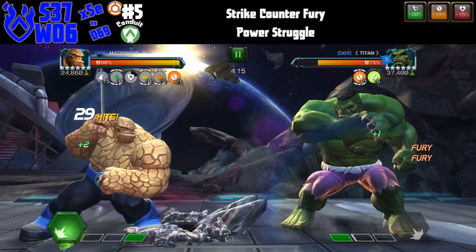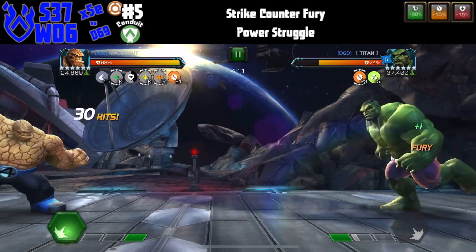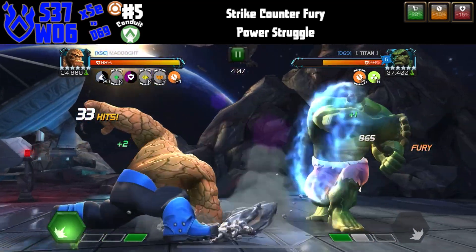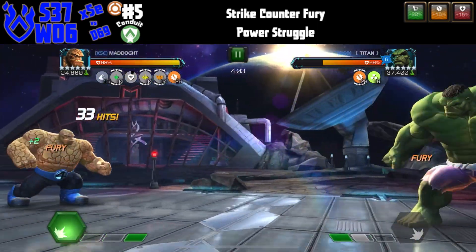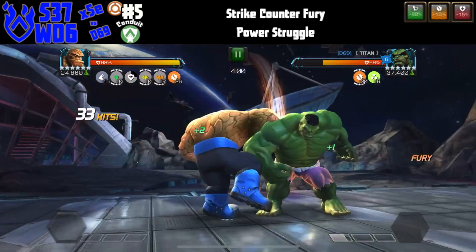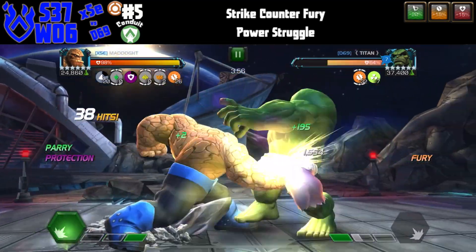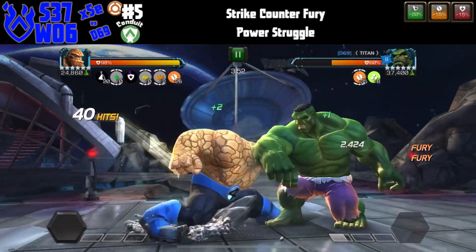We're just going to keep smashing it out. He is pretty willing to throw his special ones generally. I do have Human Torch on the team, which his synergy is pretty awesome — so every time I get to 20 rock stacks, whether it's a parry or a block, those rock stacks convert into Furies. So we can ramp up pretty quick.